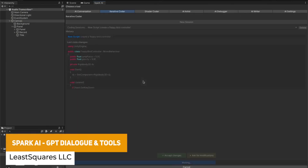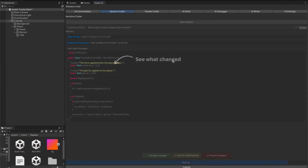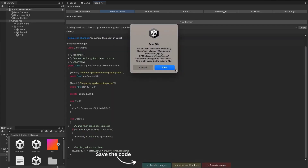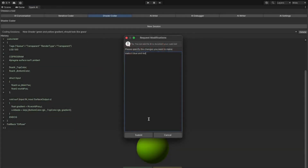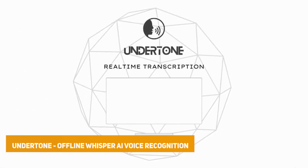The next one is the Spark AI ChatGPT Dialog and Tools, which is a system to assist you using the ChatGPT system to write code, help write scripts, and have AI help you write shaders. It's fully integrated into the Unity Editor with a GPT-like editor tool, and is suitable for artists, debugging, lore writing, name generation, description writing, and so much more.